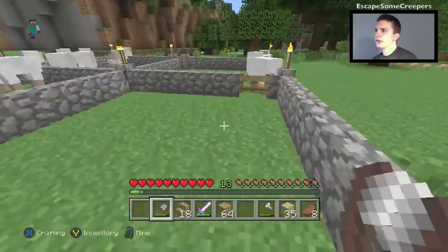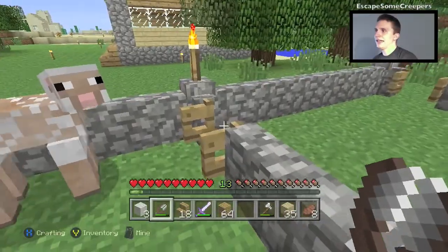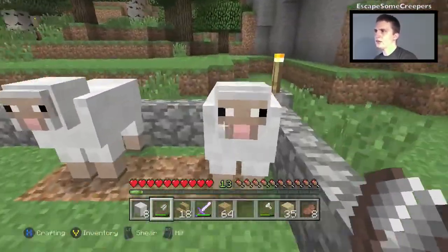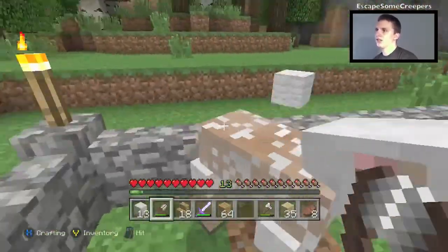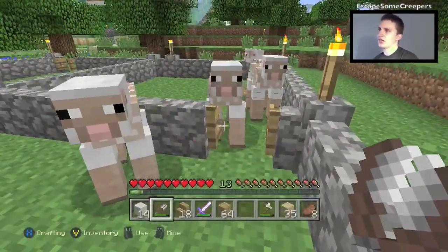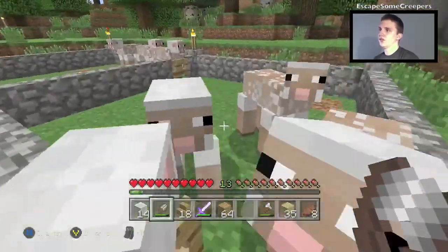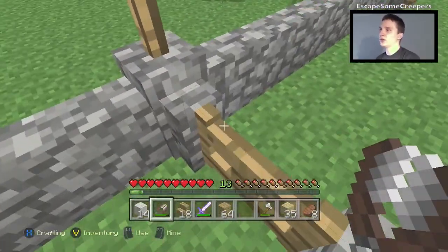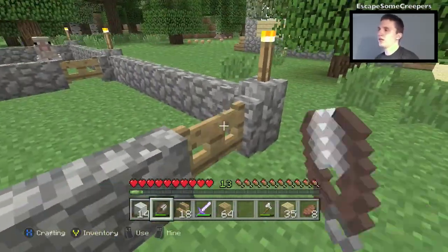I quite like this design because it's really easy to get in and out without them escaping. There's just so many different things — they're very stupid sheep, so they just don't understand the amount of doors that I've got, which makes it impossible for them to escape. I don't think I've lost one sheep and I started with two. See, they can't even get through one door, let alone four. Good luck sheepies. But yes — now I've got enough wool, we should be able to put a bit more of the roofs on.